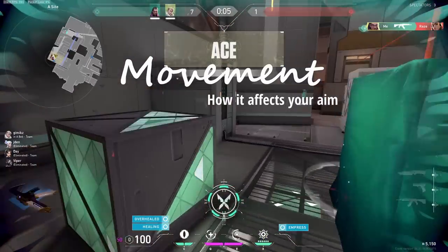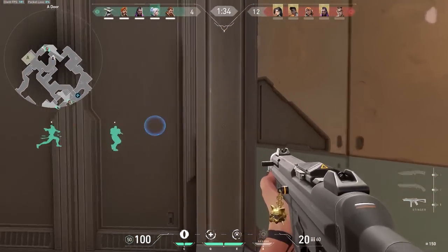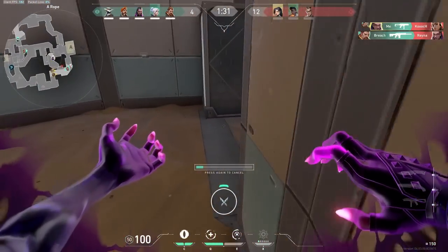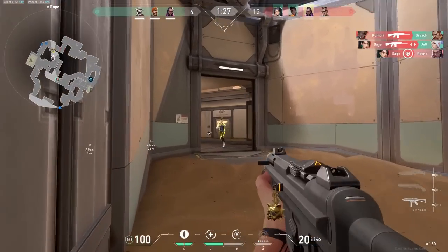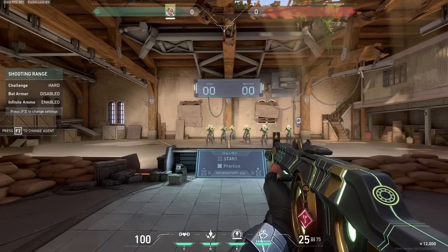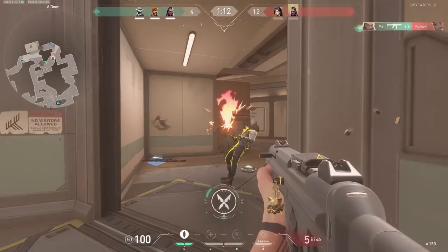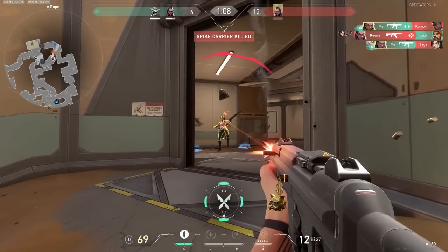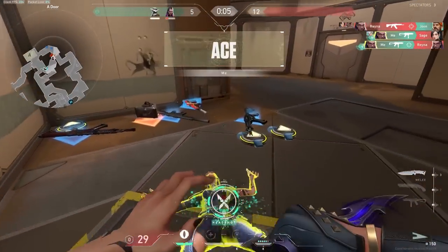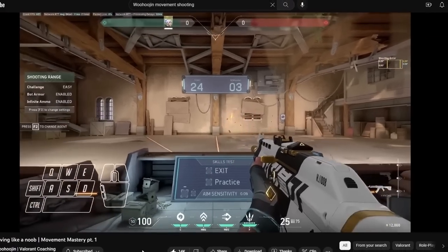Key number four: movement and how it affects your aim. Movement plays a surprising factor while aiming, which is why so many movement guides have been coming out recently. However, there are a few elements that don't get brought up as frequently. First, when you move, your crosshair moves. This isn't something you really have to focus on unless you spend a lot of time in aim trainers, where you may notice that aiming while moving is significantly harder. Recognition of this issue can help, and exercises that WooHoojin recommends can help a lot. Second, if you are moving with just one movement key, you will be moving faster than if you're holding two, so if you're dying instantly without time to react, it may be because you are peeking incorrectly.